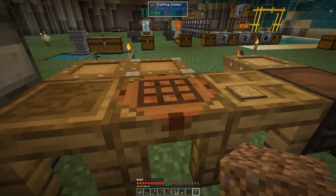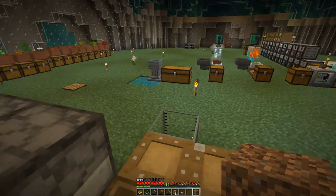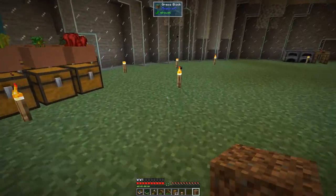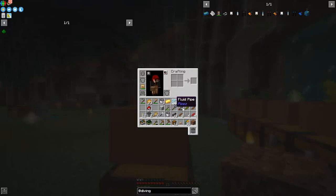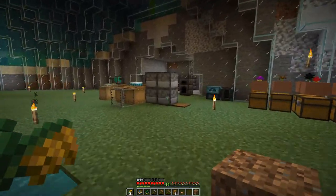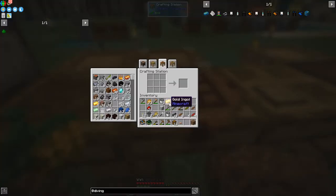We've got our mushroom — let's make the rich soil. We need some rice. I've got rice growing over here, and yes, we have plenty of rice. We'll put it in our offhand and then we need a knife to cut it with. The easiest one to make for us at the moment would probably be an iron knife.